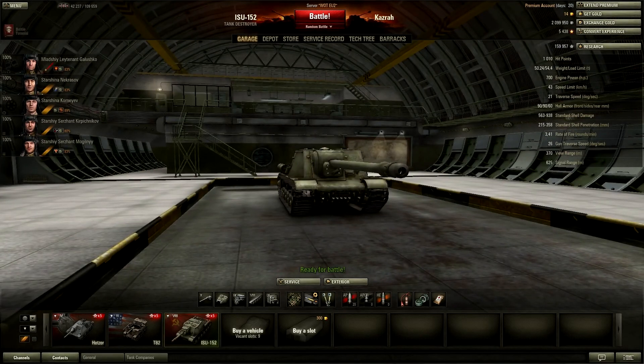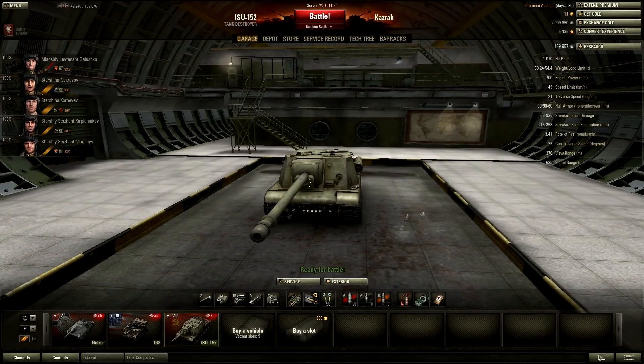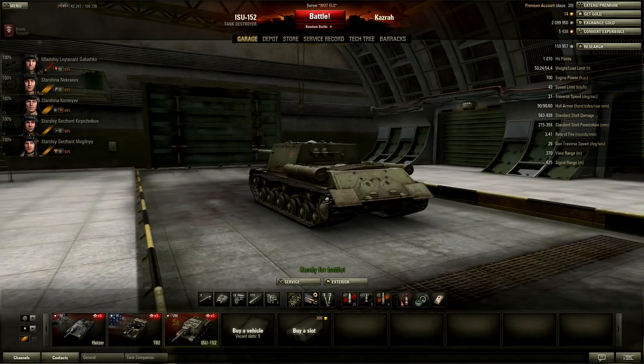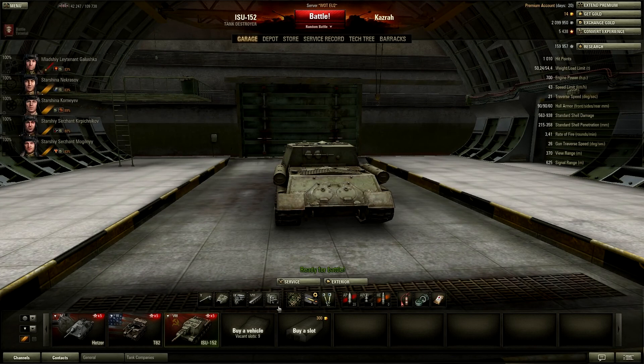If someone has a brain they will shoot your lower plate and disable you, or shoot your wheel and come around to shoot you in the back from the side of the gun. The view range is 370, which is quite average for tier 8. Signal range is 625, which is a bit low — normally at tier 8 you get 700 — but it's not a big problem.